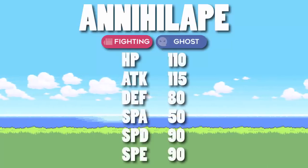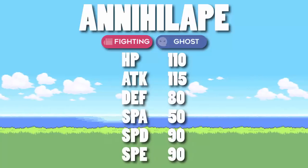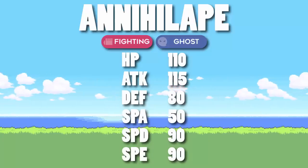It gained a ton of bulk, it gained a bit of attack, and then it lost a bit of speed, which is a real shame because Primeape's base 105 speed was a great speed tier to hit, and base 90 for Annihilape is not so good.